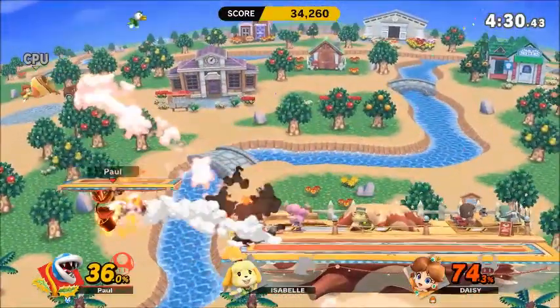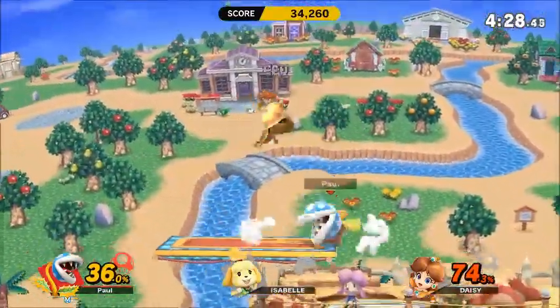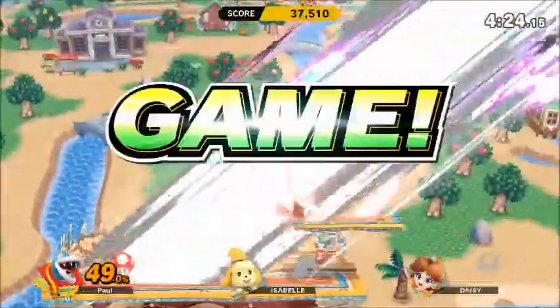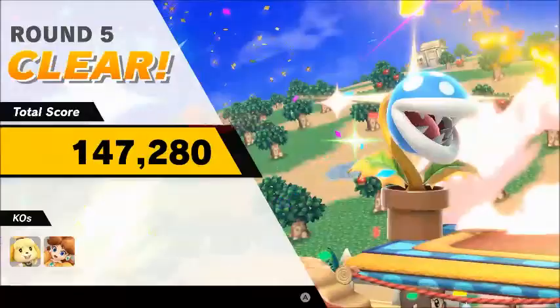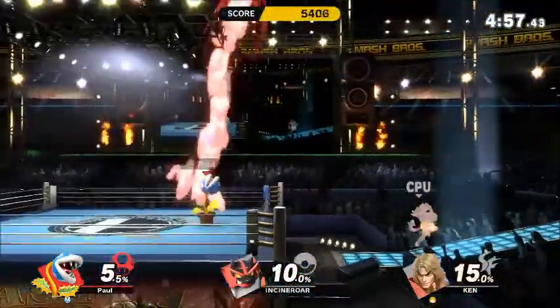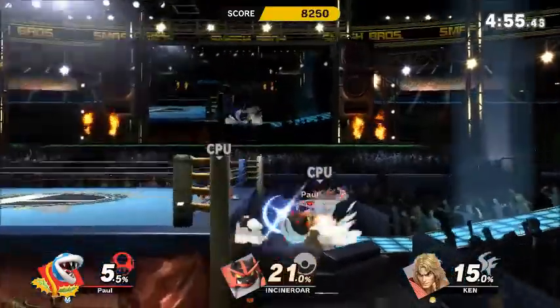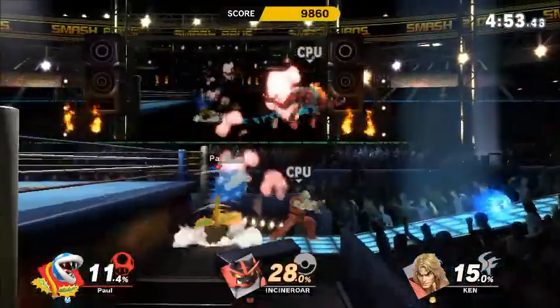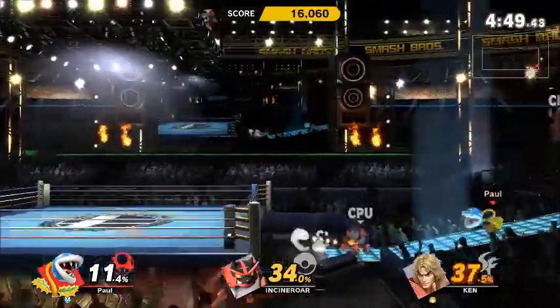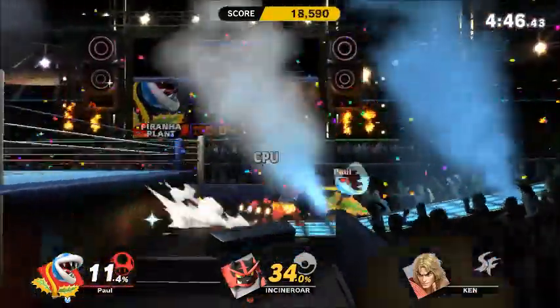For his side B, you can actually charge it up and then release poisonous gas, which is kind of like Fox's Blaster in that it doesn't have direct impact, but it does damage the opponent — so much so that it can cause upwards of 40% damage if it's fully charged. However, it can be countered and absorbed, although I have yet to find a successful attempt at this. Then again, maybe I just haven't had good enough players.